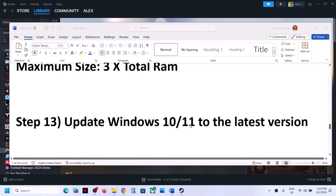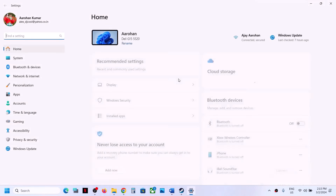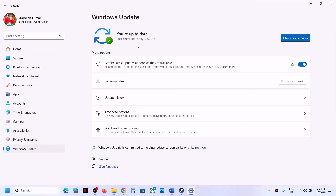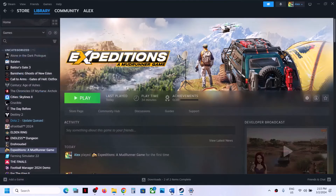The next step is to update Windows to the latest version. Open Windows Settings, go to Windows Update (or Update and Security), and click Check for Updates. Once all updates are installed, restart your computer and after the system restart launch the game. If still not working, continue to the next step.